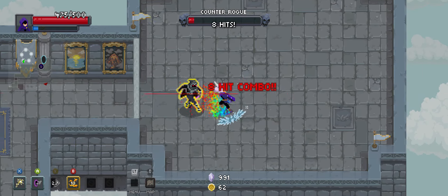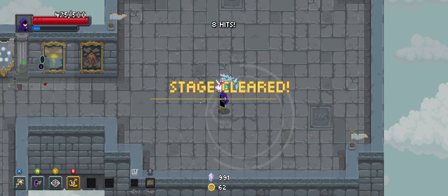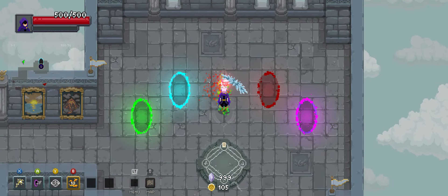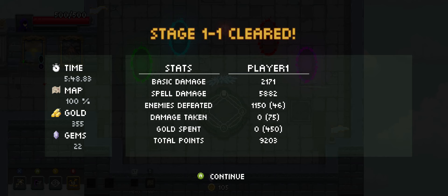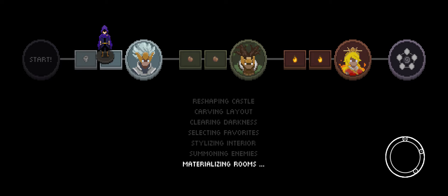Actually that works out really well — Vortex Veil works great against Counter Rogue. You just activate it and then be like, come on buddy, come and get me. Oh, what's that? Sharp wind cut your tongue? Maybe that'll learn you not to do that.